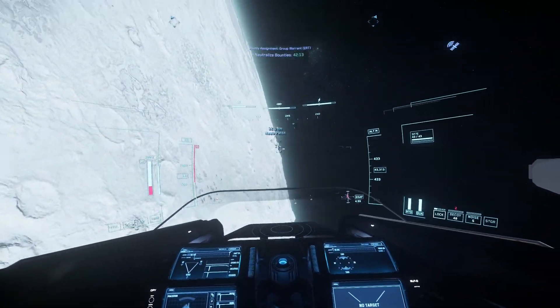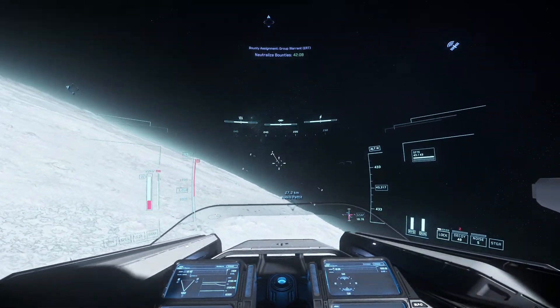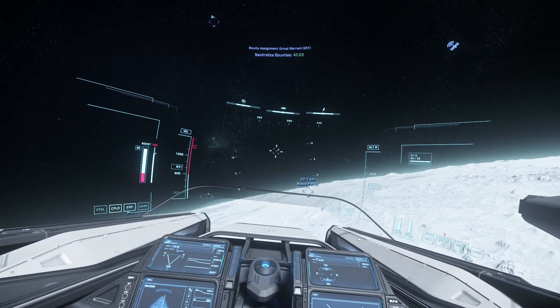When doing group ERTs I always take out the Hurricanes first because they can be difficult to hit with your cannon. The Valkyries and your Wardens are pretty simple to take out once you learn how to position and aim your ship.